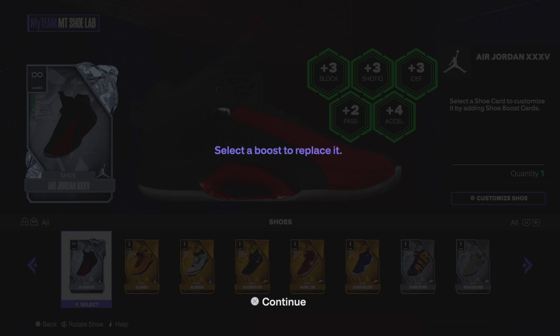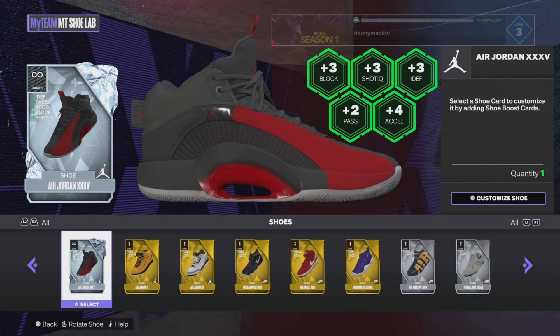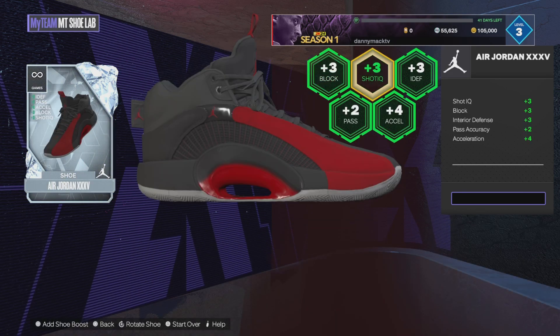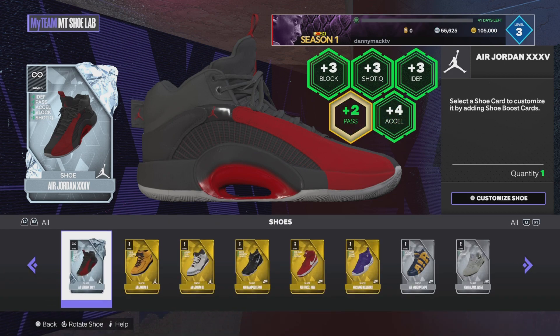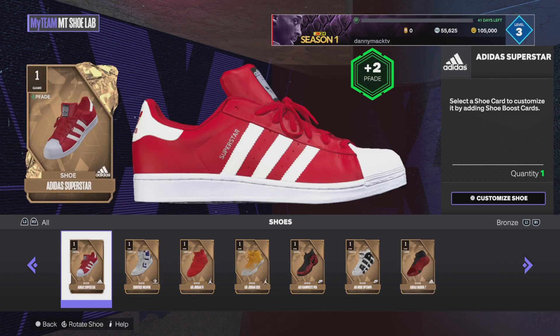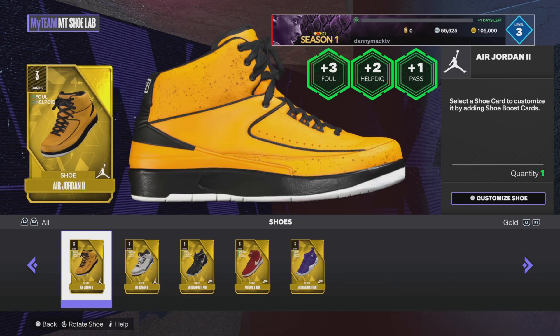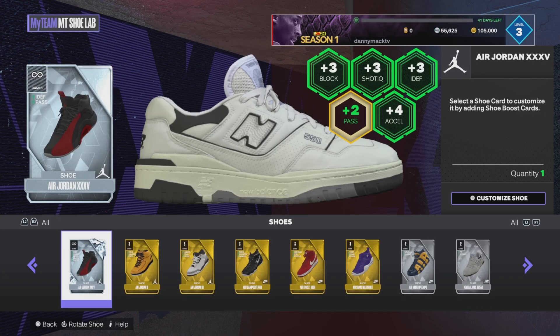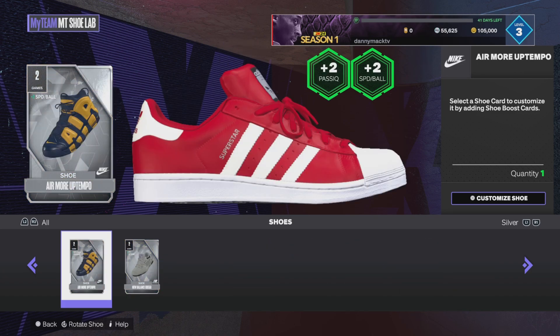You can select the boost to replace it, and you can keep replacing boosts until they're applied to a player. Let's see — okay, so I got a plus three block, I got Jordan, I got a pass — it's probably pass perception or something. Let me look at the shoe boost — it's not here.